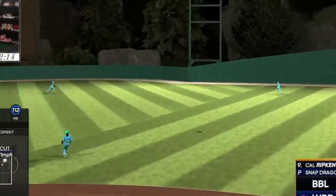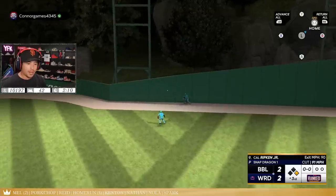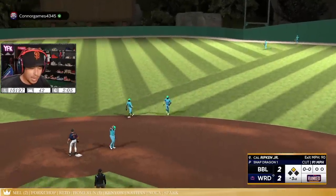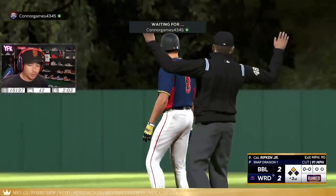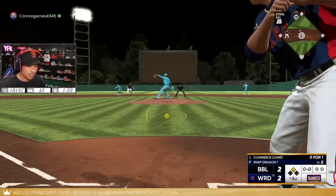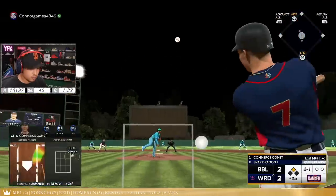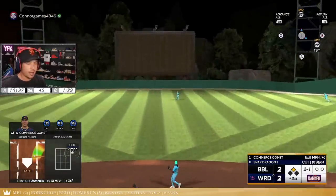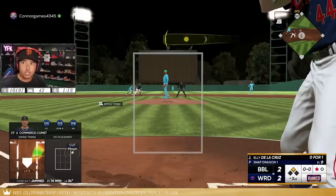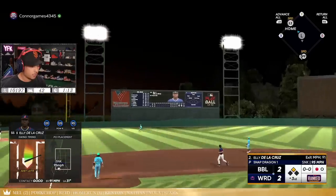Did we just hit a home run with Cal Ripken? Oh my god Cal — I just swung because he quick-pitched me and we just hit a double with Cal. Let's go Cal — you're staying in today. I truly didn't mean that. Oh, you want to swing like you have eyes? Or are you just going to be blind? I'm not sure what the point of this game is but I'm pretty sure it's not to swing like you're blind.